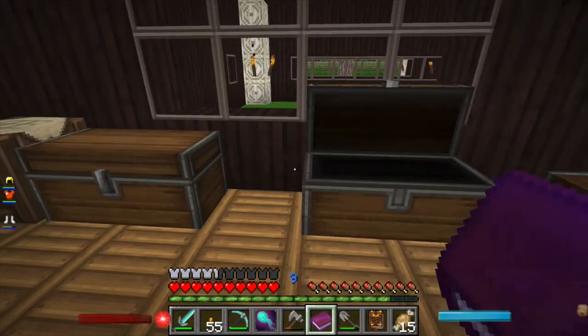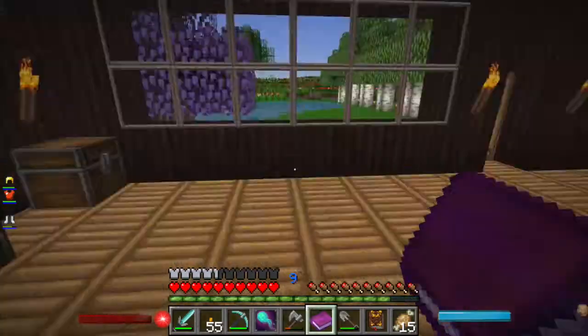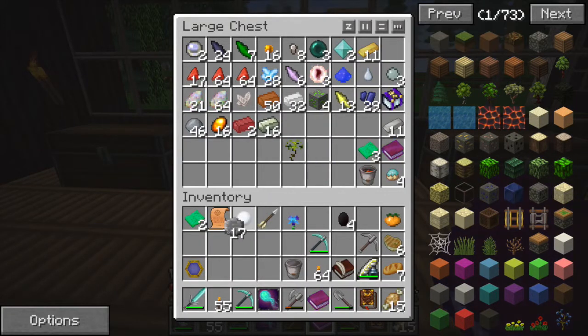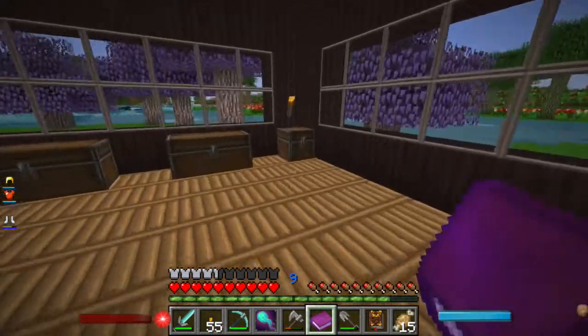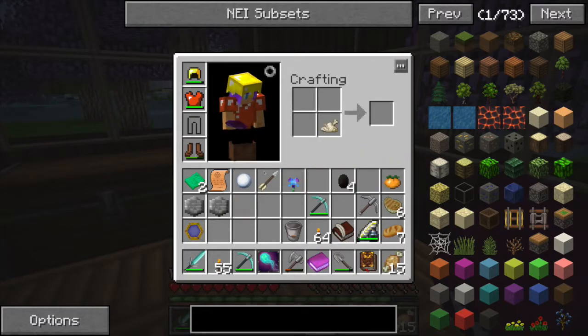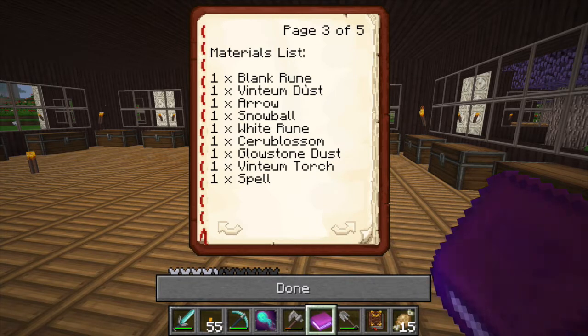We got one of them. Where does that go? Where are the runes? There. We need a blank one and a white one. Good thing we just need that. So we need those two. Boom — white rune.